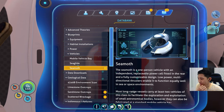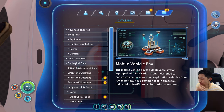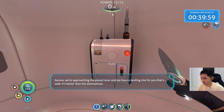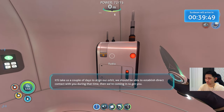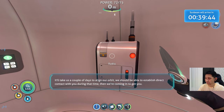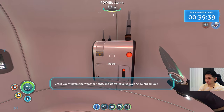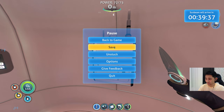Sea moth - is that another fragment? Aurora, we're approaching the planet now. We have a landing - well, it's better than the alternatives. We've sent you the coordinates. It'll take us a couple of days to align our orbit. We should be able to establish direct contact with you during that time. Then we're coming in to get you. Cross your fingers the weather holds and don't leave us waiting. Sunbeam out. I guess I have to pause here because the timer is going off.